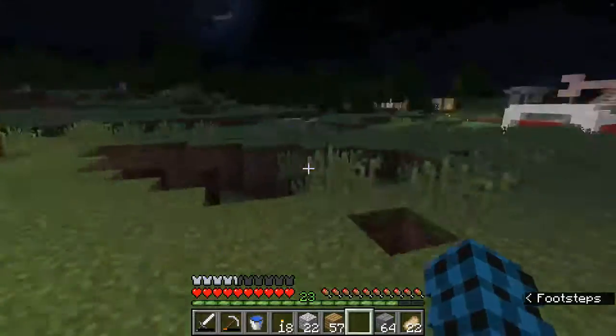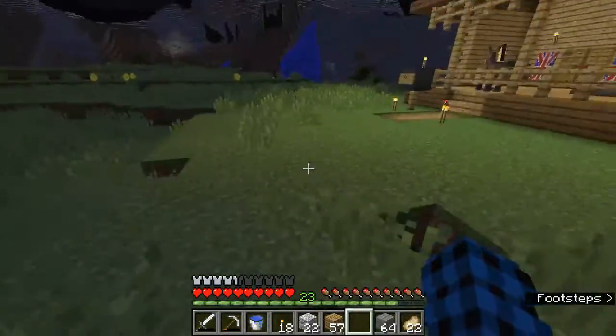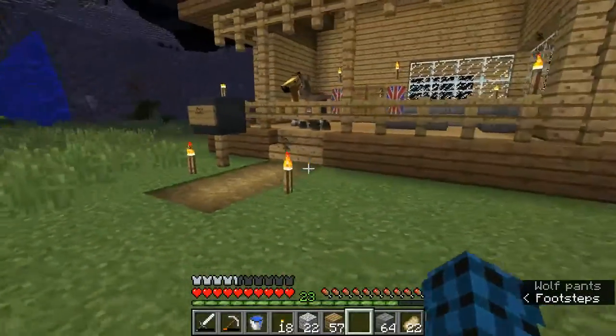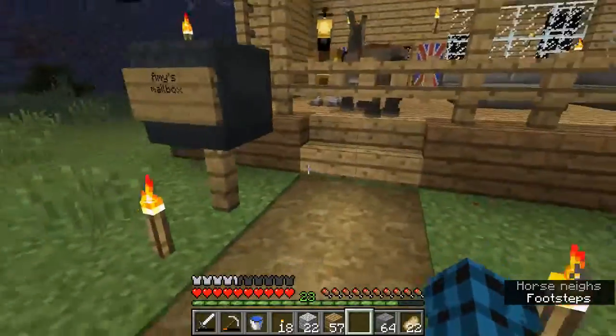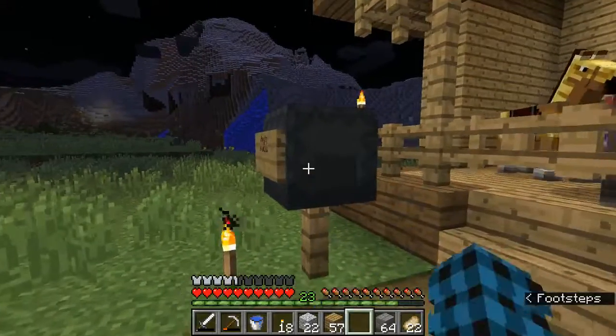Whilst I was editing this I realised that I've lost the clip of where we toured our house, so I'm just going to do it now. Some things won't add up, some things will come later in the episode. But outside our house here we've got our mailbox — it's our shulker box from right at the beginning.